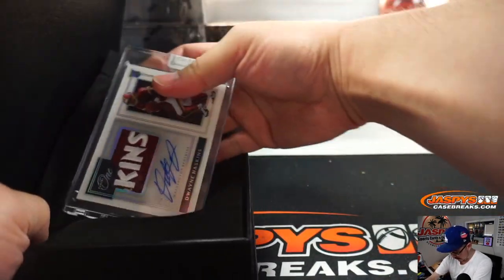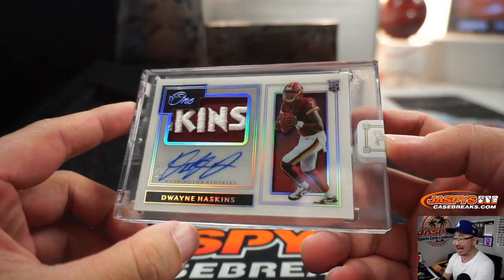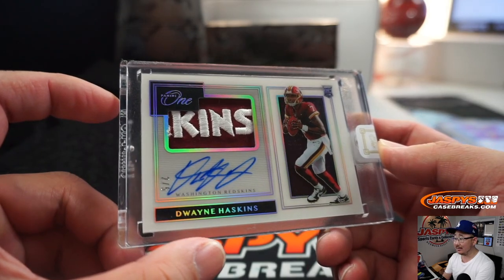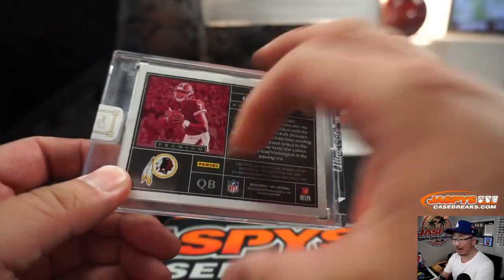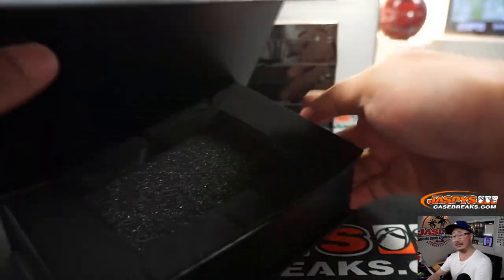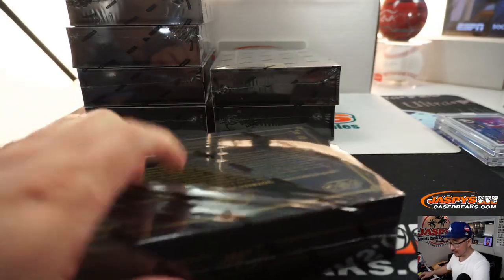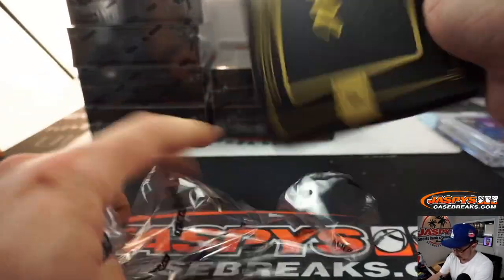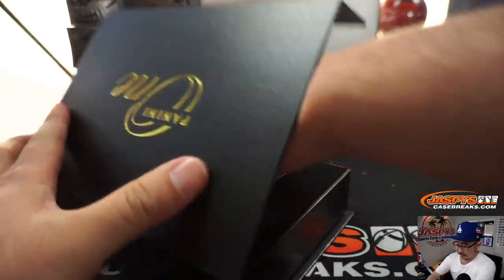Another good one coming up — look at this. Wow. Someone's going to get a train whistle. Two out of five, Dwayne Haskins — Redskins. You've got the 'Kins' of Redskins and then his on-card autograph. That's pretty nice. So far, so good.